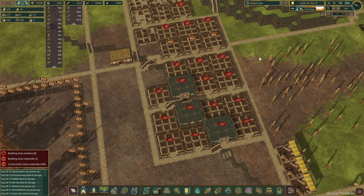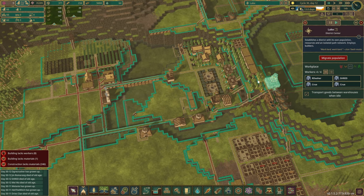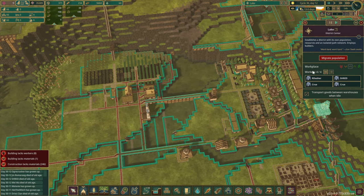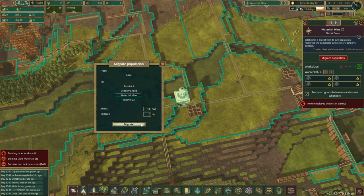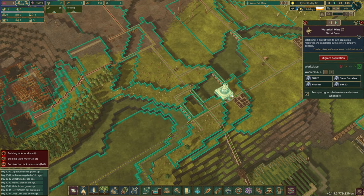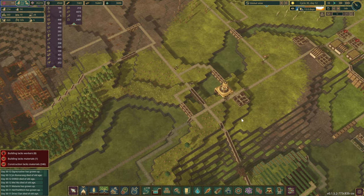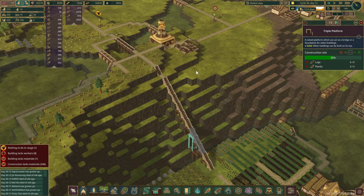Now since we do have a few unemployed beavers, how about we migrate 14 — I was going to type 15 but 14 is fine as well. I don't think we need that many. And we just need these last things to be constructed.